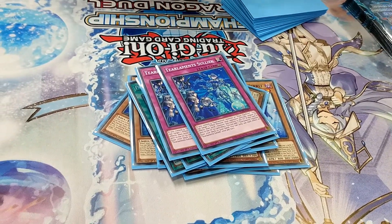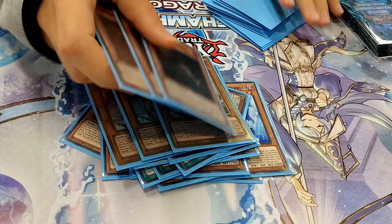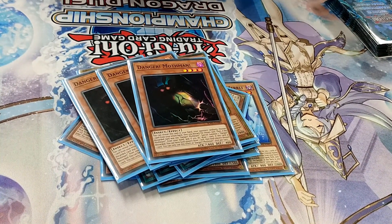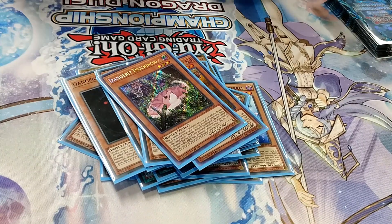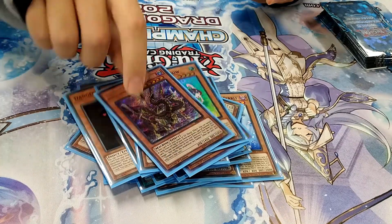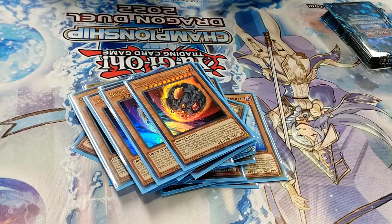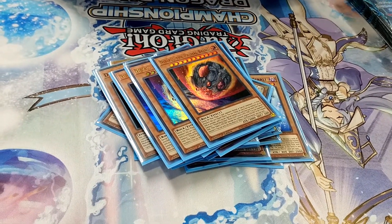For the Danger lineup, I ran three Nessie, three Mothman, one Jack, and one Snake. Just to round out the Monster lineup, I played Snow plus Gizmic, and the one Hand Trap, Nibiru. How was that? Nibiru ended up only coming up a single time, and all the other times I drew it, it was pretty much dead.